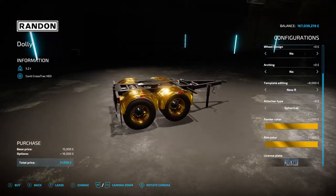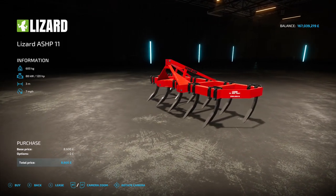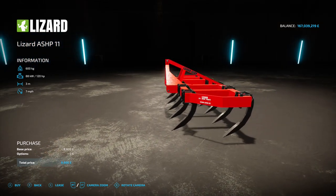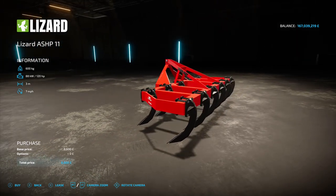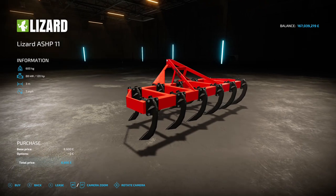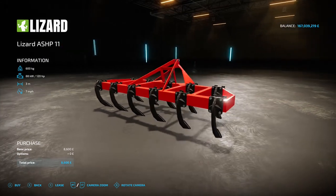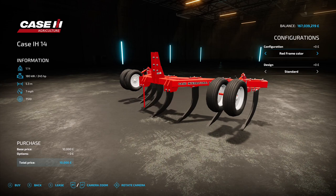Next up is the Lizard ASHP 11, by FBR Modding and Eddie. 1.8 megabyte on the download, found on the subsoilers. Requires 120 horsepower from your tractor, 3 meter working width - though the website says 3.2 so we'll give it a pass. Seven mile an hour working speed, 8,600 to buy. No options, but if you're in a tight spot in a small field this will do very nicely.